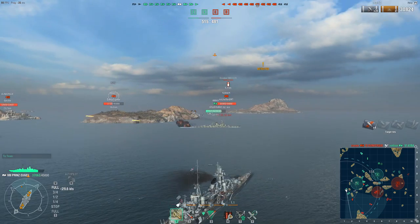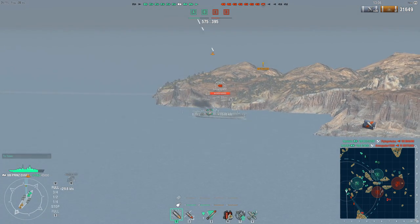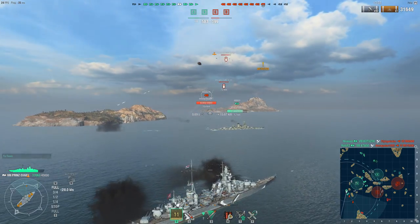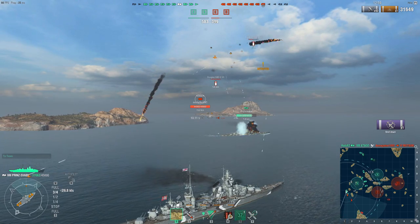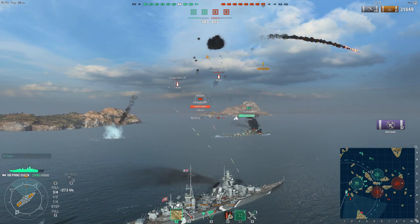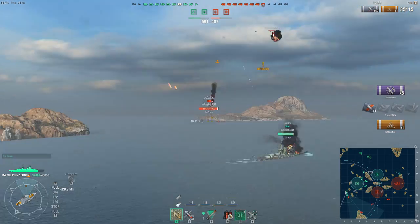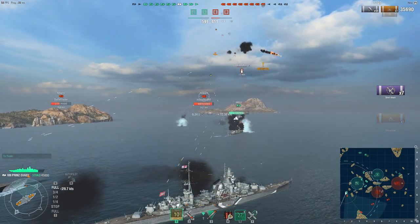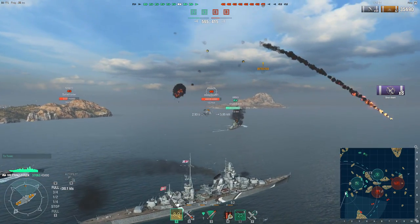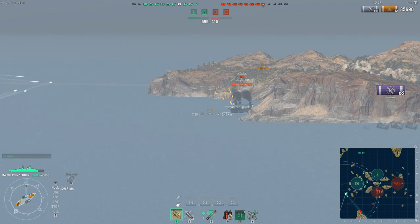As we make our way to reunite with Amagi and our Tirpitz following closely behind, the enemy Ranger carrier demonstrates its capabilities by sending over some dive bombers. We open fire with high explosive and concentrate our anti-aircraft batteries including our defensive AA consumable on the dive bombers. We take out two aircraft from the first stream, then another two from the second stream, ripping them apart. We also set the Ranger on fire, and while a couple of dive bombers did make it to their target, we've helped the Amagi stay alive — as has our Tirpitz.